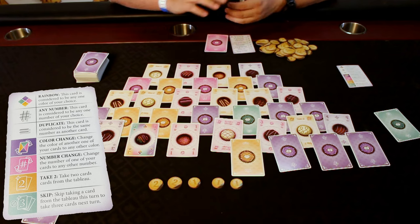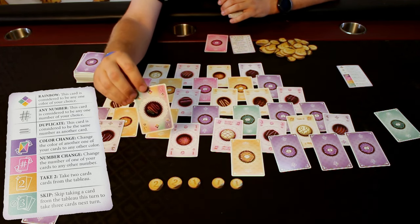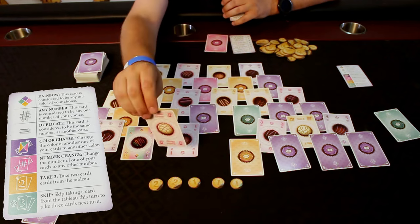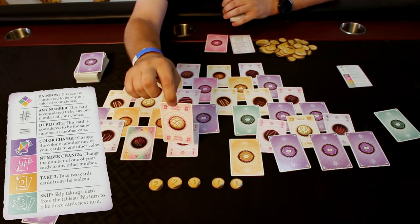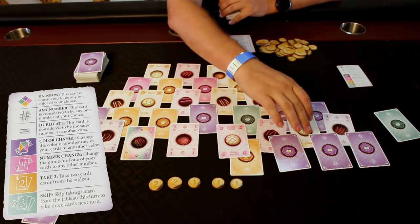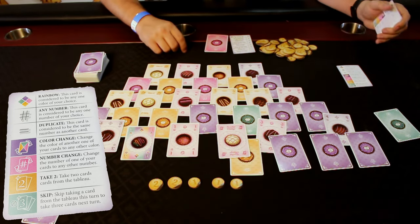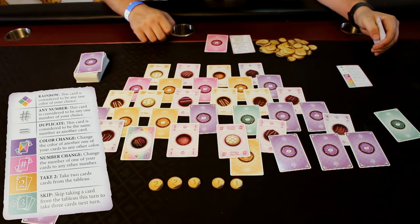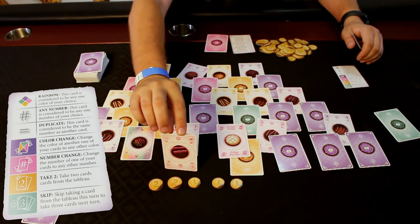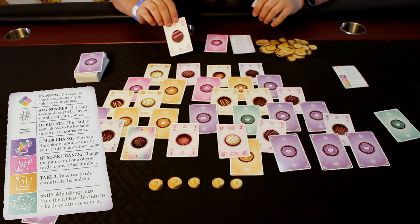Now, some of these cards have special abilities. You may have already noticed this one that has the diamond shape on it — that means it counts as a three of any color of your choosing. There are also ones like this one where you can discard it to change the number of any other card in your hand, giving you a straight or number sets. There's also a change color card, and there's ones like this that count as any other number of that color from your hand, so you can play it as part of a set or any other number.